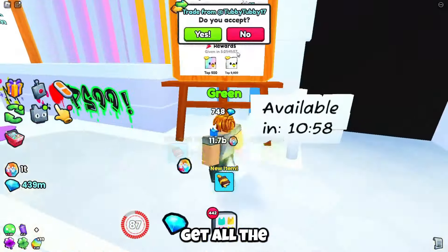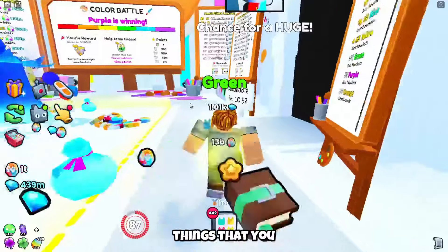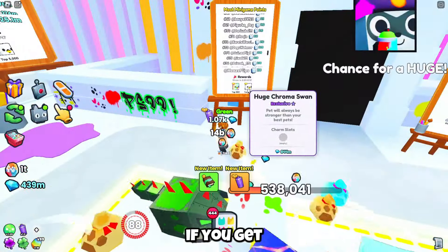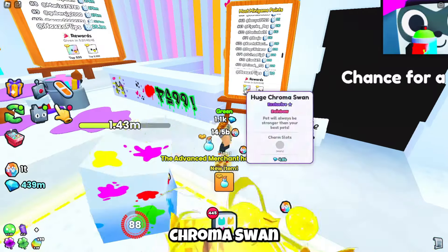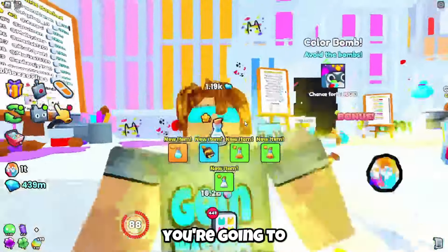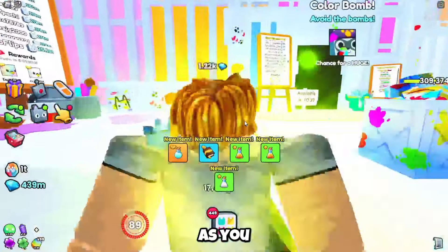You can't just get all the way up to 100 on your own. There's two different things that you've got to focus on. One of them being this leaderboard right here. If you get top 5,000, you get the huge chroma swan. Get top 500, you get the huge chroma swan rainbow. But to get to those, you're going to have to collect as much points as you can.